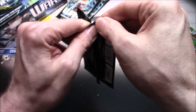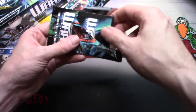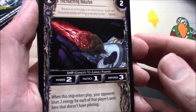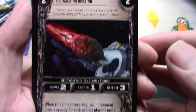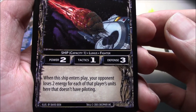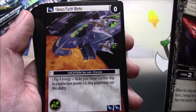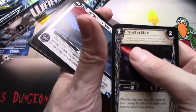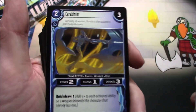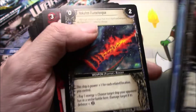Alright, there we go — 2004, we're off to a great start here today. Power, tactics, defense — whoa, when this ship enters play... they did it to me, they did the sideways cards. But you know what, I'm gonna be honest — the art in here is actually pretty cool.